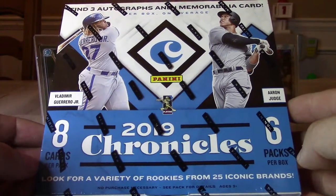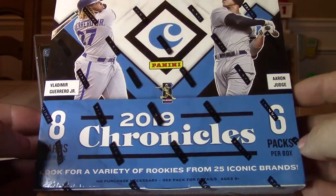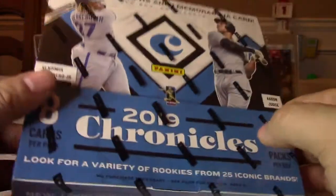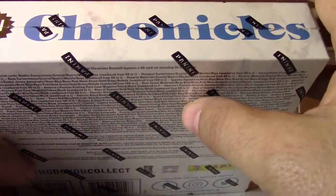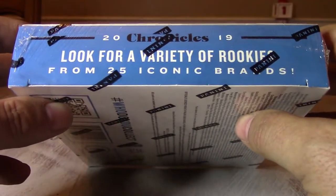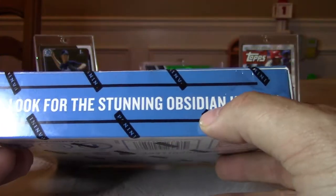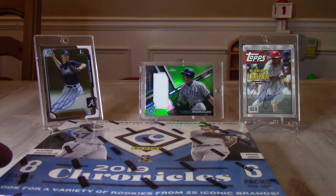This one's gonna go pretty quick — we got eight cards per pack but only six packs per box, three autos and one mem card per box on average. That's pretty cool, we get four hits per box. There's Titan debuts and a variety of rookies from 25 different iconic brands including Obsidian. Before I get into this, please hit the subscribe button.